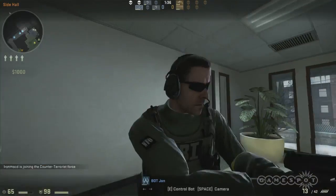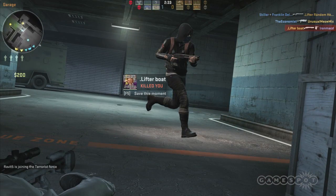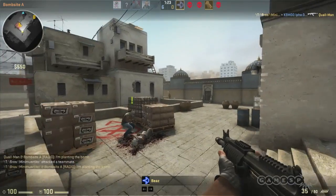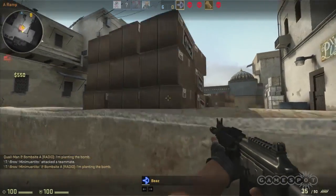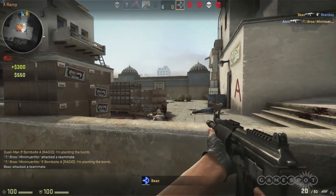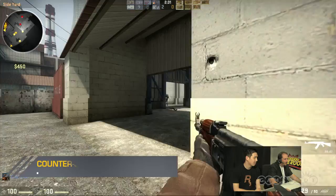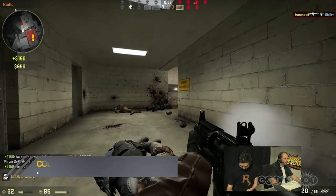Then we get into the classic mode. This was the first game that really had this paintball-style mechanic where instead of deathmatch respawn, you sat out until your team either won or lost. Classic casual's main difference is that friendly fire is off and you get less money for kills. You start off with body armor. For classic hardcore, the important thing is you've got to buy Kevlar.